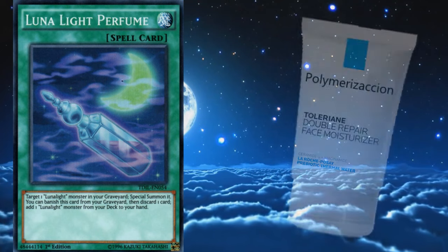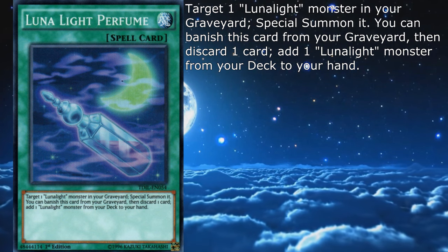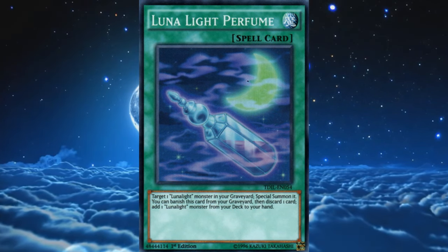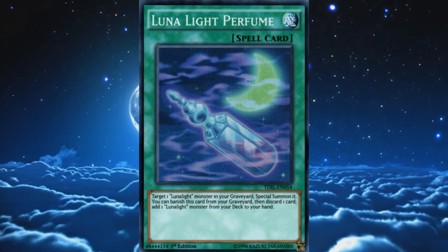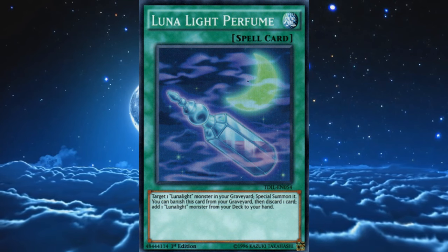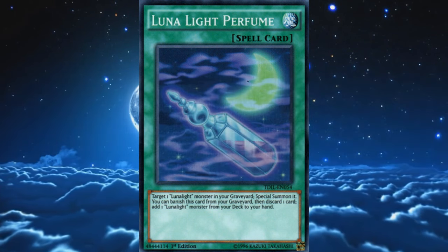Their only spell card is Lunalight Perfume — here's hoping we eventually get Lunalight Moisturizer and Lunalight Exfoliator. It's a normal spell that lets you special summon one Lunalight monster from your graveyard in defense position. You can banish this card from the graveyard and discard one card to add one Lunalight monster from your deck to your hand. Run three of these at all times. This perfume is more like oil to the gears of the deck, offering fantastic recovery, potential graveyard setup, and searching — all without any once-per-turn clause. This card opens up a lot of combo potential, including a two-card combination that leads into Lightsworn Curious and Leo Dancer. Be a better person than the majority of people at your locals and stack up on Perfume.